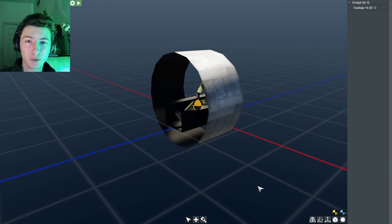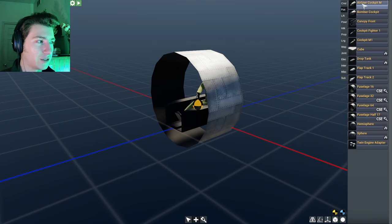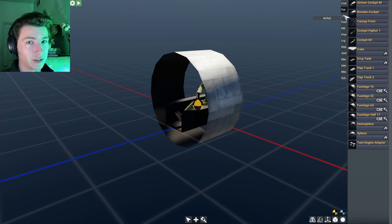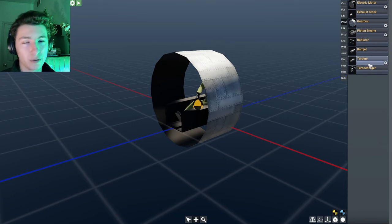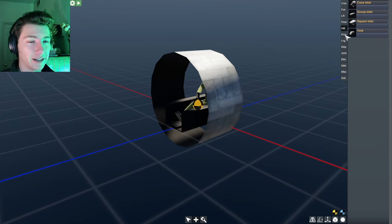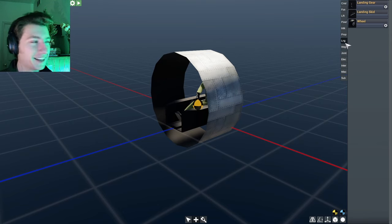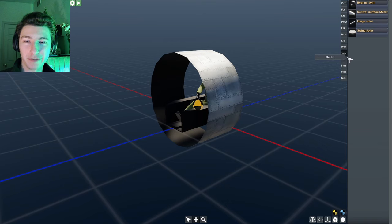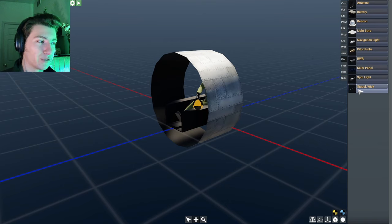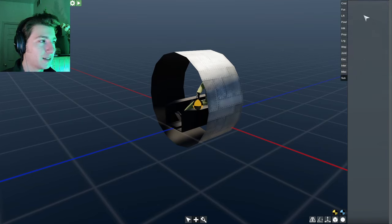To add parts, use the plus button right down here. You've got all different categories on the left: fuselage — cockpits and fuselages; lift — wings, tailerons, all that good stuff; power — all your different engines; intakes, which I believe are purely cosmetic at this point; propellers if you're doing a propeller plane; wheels, because most planes land; weapons, which is a whole other animal we won't touch in this video; joints for the fancy people; electric systems, most of which are cosmetic; some interior stuff, again cosmetics; and fuel pods.